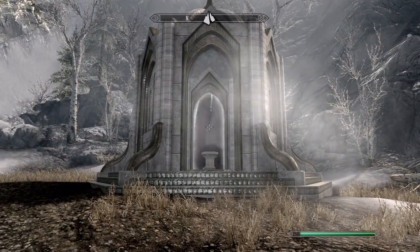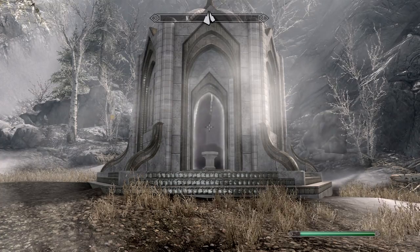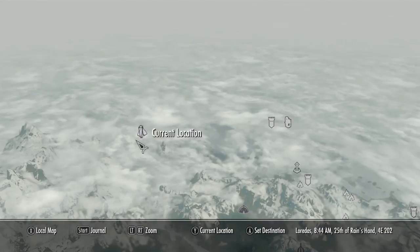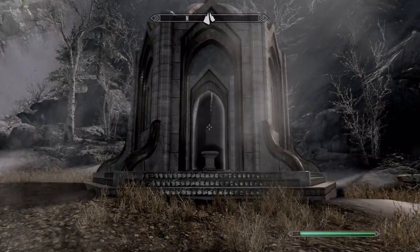Hey, what's up guys, it's me here and I'm gonna show you how to find the Paragon Socket in Skyrim Dawnguard. What you want to do is first fast travel to the Forgotten Vale, then go inside the shrine.